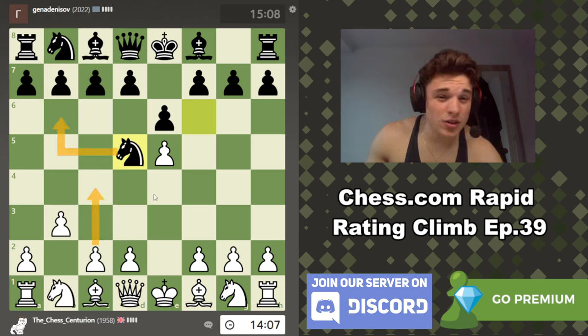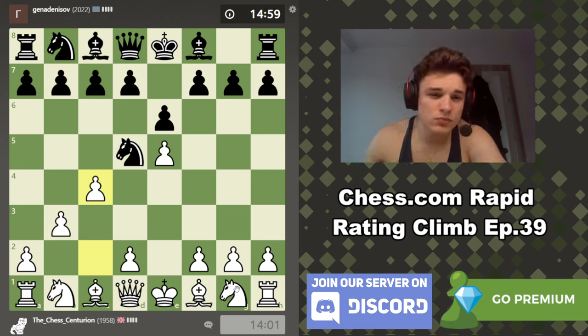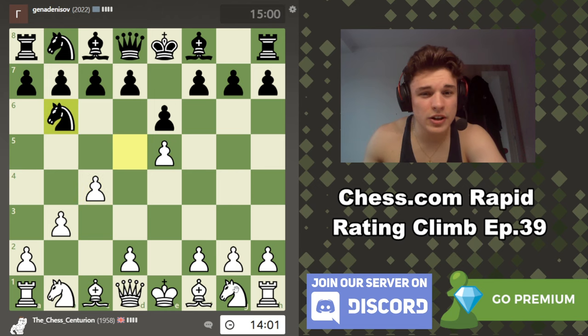After c4, knight b6 — we don't have to go d4. We could go f4, and then if d6 we could play knight to f3. If he takes, we take back with the f-pawn and prepare d4. I'd like to open the f-file if I can, and I want my knight on f3 before I take, because I need to control the h4 square so the queen doesn't end up there.